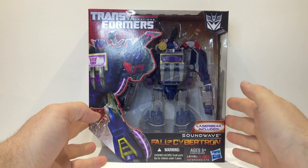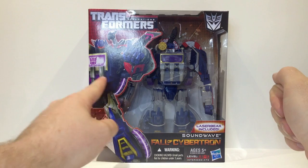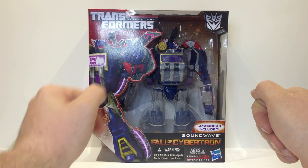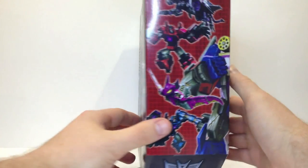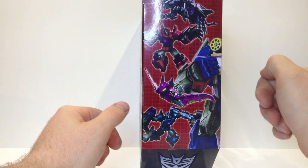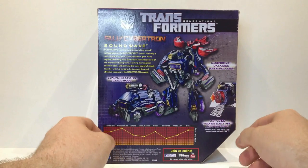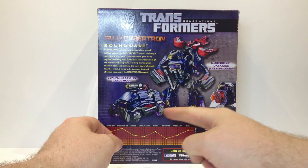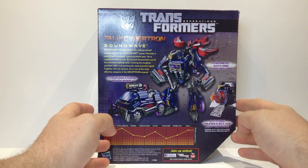We've got Soundwave's box here. You can see a nice open window, a bit of CG artwork of Soundwave from the game and Laserbeak there. Little symbol, Fall of Cybertron — pretty basic. Pictures of each of the different cassettes that will be coming out. Couldn't find them when I picked this up, but they will be out soon. Just a couple of product photos, your normal tech specs, data disc included.